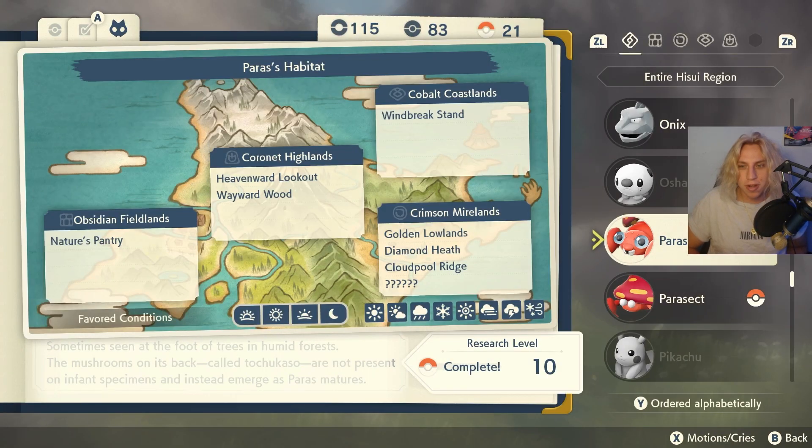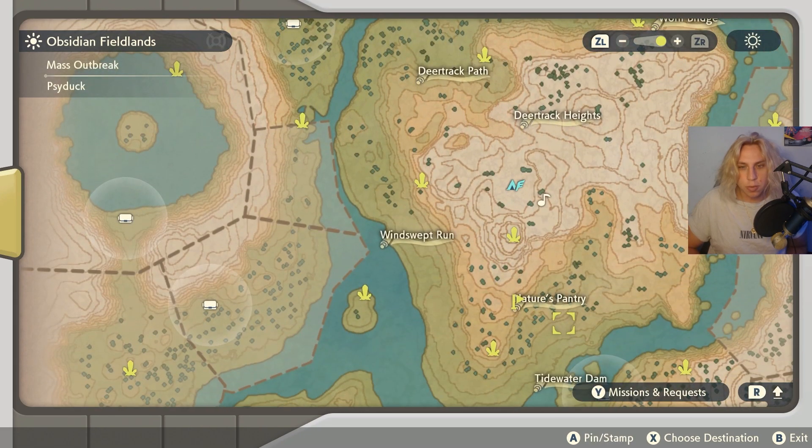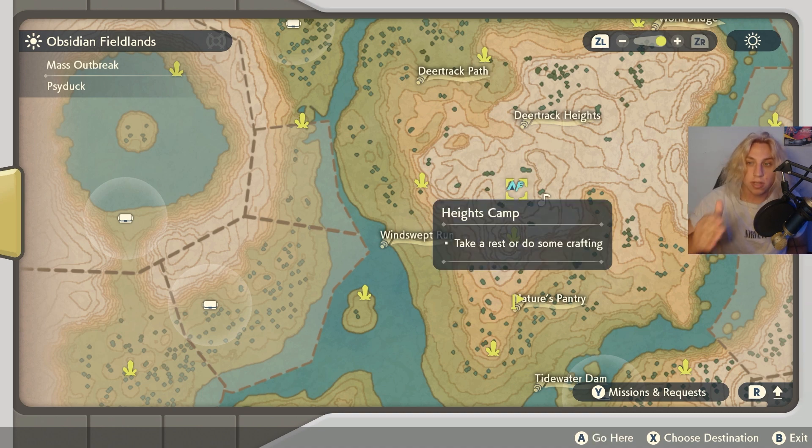Where these mushrooms actually like to spawn is where Paras and Parasects are located. Since we're in Obsidian Fields, I'm going to assume maybe you just got to this area. So exactly where we're going is just down here to Nature's Pantry — I actually have a pin on it — and if you have the Heights Camp unlocked you can actually just teleport straight here.